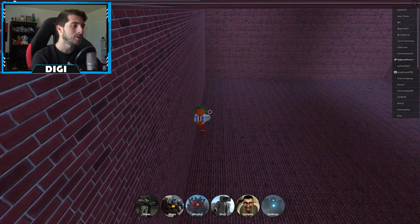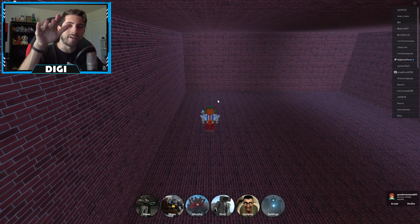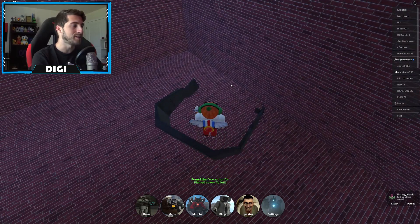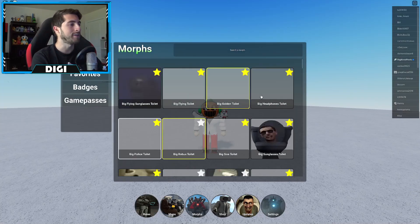I believe it should be on the left side. The weird part about this is that you gotta sort of jump and go into the wall — it's not just a perfect wall you go through, you kind of just wiggle on through it. But behind it is gonna be a piece of the Flame Thrower toilet.